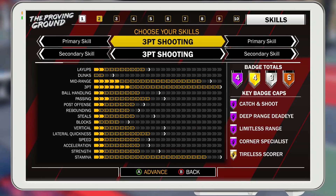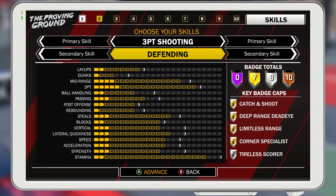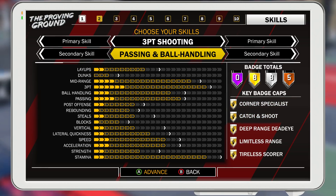At number two, we have three-point shooting with playmaking as the secondary. You're going to lack some badges with this build as you did with the last one. You have eight silvers, no Hall of Fames, and the only five gold badges you have — aside from the ones that everybody has like free throw ace, glue hands, and quick reflexes — are what's on the screen on the right. With that said, though, you still have three great gold badges. The shooting badges are always going to be OP in this game. That's just a fact of the matter.